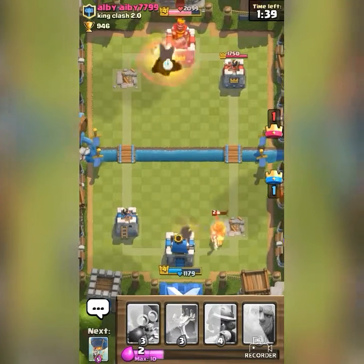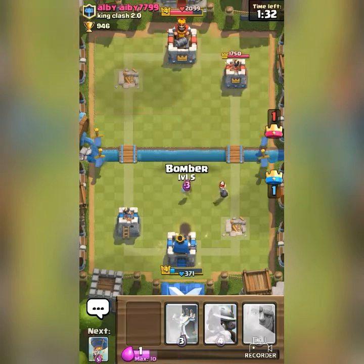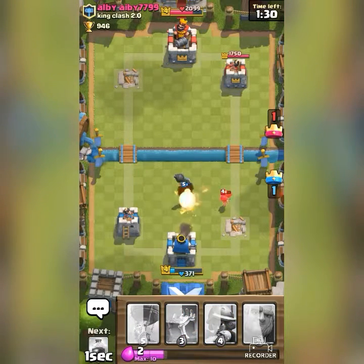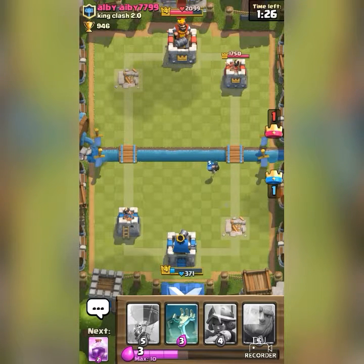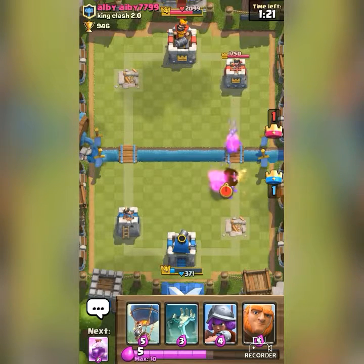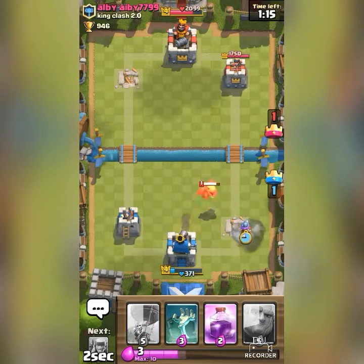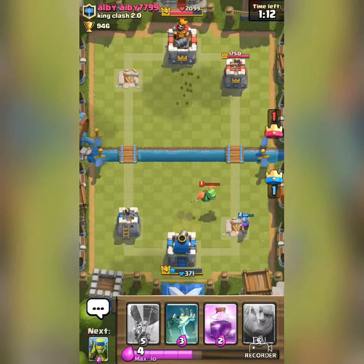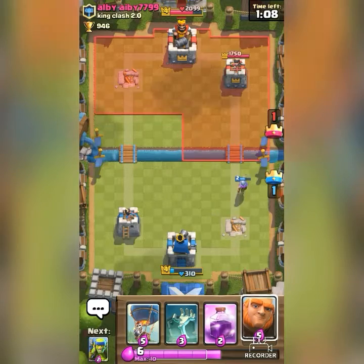This guy is playing really well — he has a level 2 Prince and has done a lot of damage. I'll have to defend because that Bomber can do a lot of damage. Twenty seconds to reach double elixir. Fortunately I was able to pull that Baby Dragon towards my side.